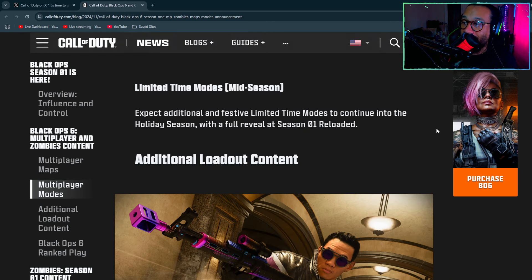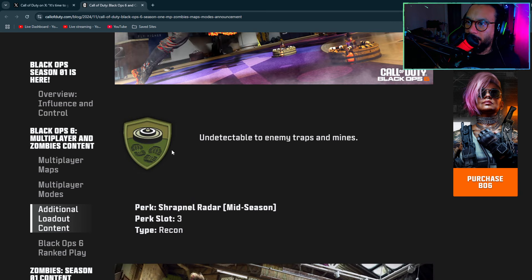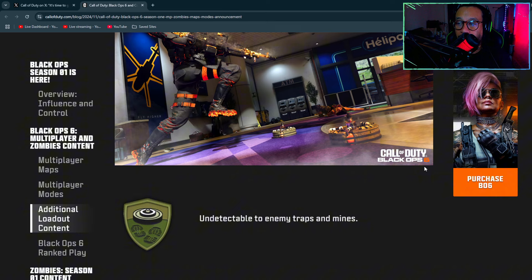Expect additional festive limited time modes to continue into the holiday season, with a full reveal at the Season One Reloaded update. For new perks, there's one called Shadow — available at launch in the Perk 2 slot under the Strategist type. It makes you undetectable to enemy traps and mines, which is pretty good.